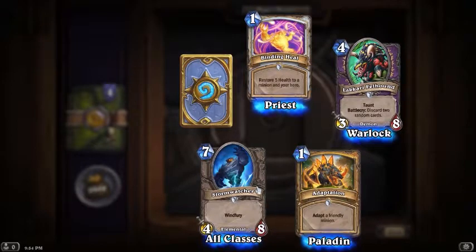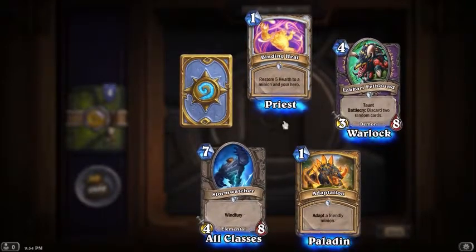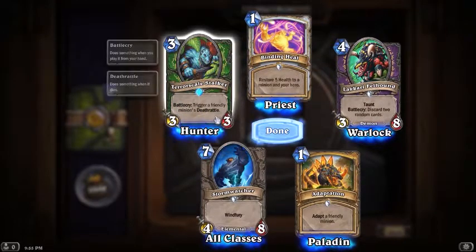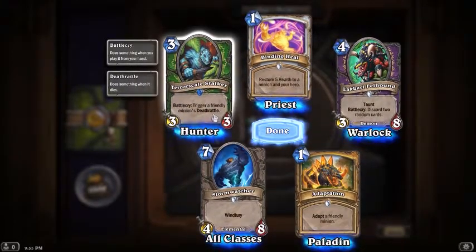Seven mana 4/8 windfury - I don't know if I like that card particularly, there's probably better seven-mana cards. But these other three are good so far. What do we get for our rare? Battle cry: trigger a friendly minion's deathrattle. Interesting - three mana 3/3.